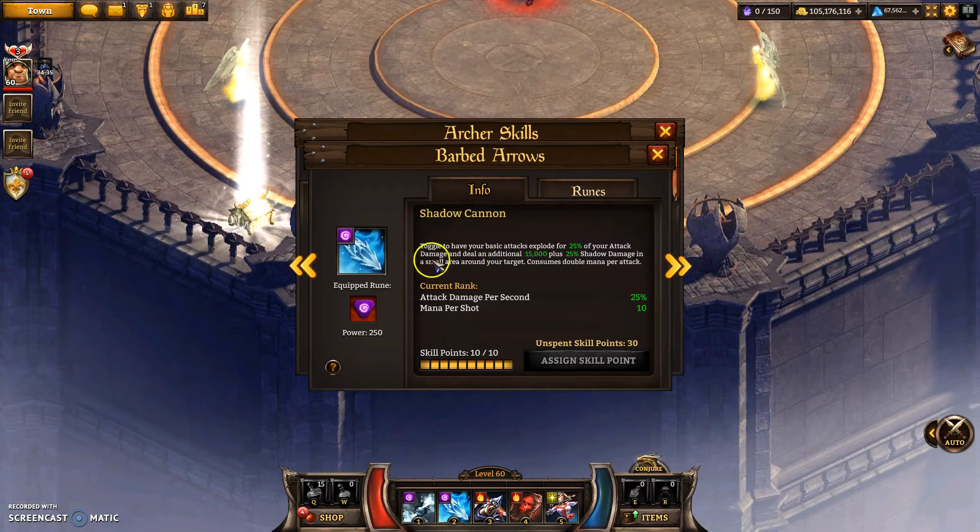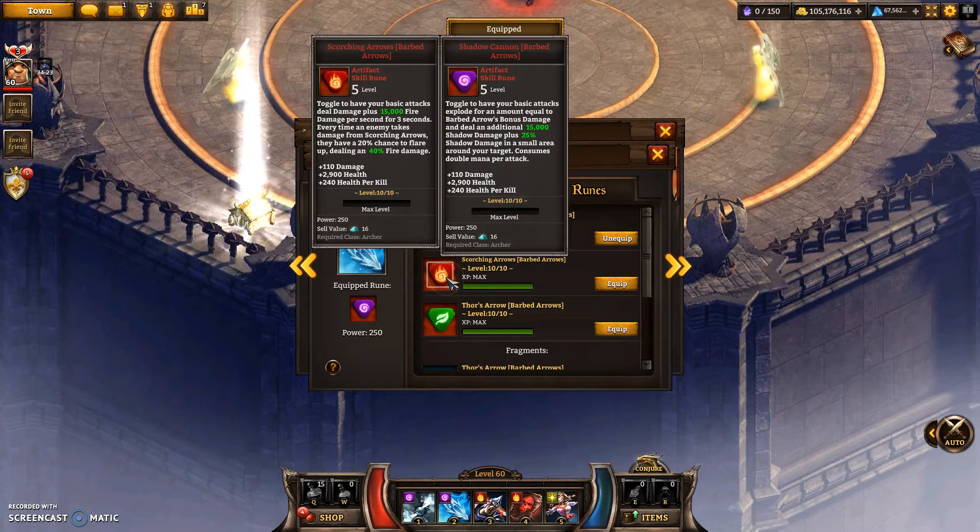The normal skill adds a buff to your basic attack — so it will do three stacks of up to 25% of your damage. They hit once per second, and they hit three times. Scorching Arrows is exactly the same, except it adds extra fire damage on top of that 25%, which adds a ton of damage.